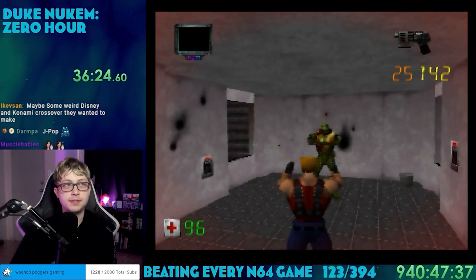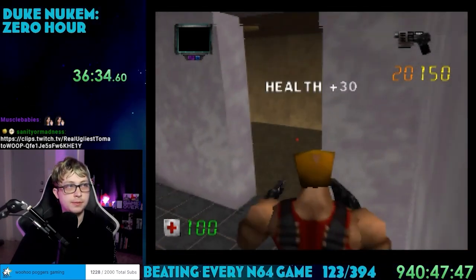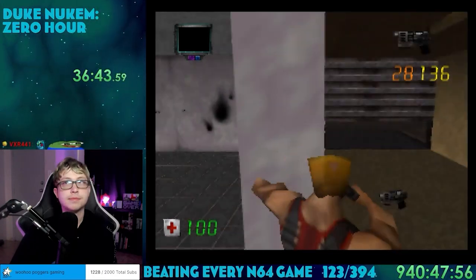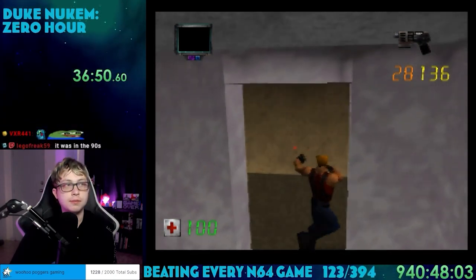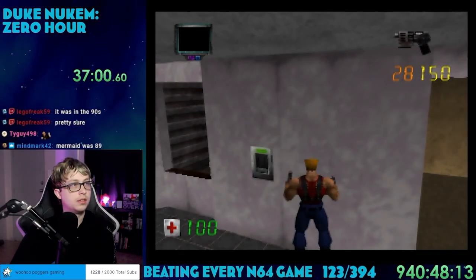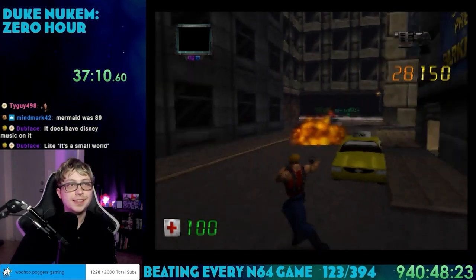So there you have it — my journey to beating Duke Nukem Zero Hour. I was pretty nervous going into this one with how much I disliked Duke Nukem 64, but it ended up being a pleasant surprise. The third person gameplay felt quite fresh in comparison to the ported first person PC game. The difficulty was a lot more forgiving while still remaining a challenge at many parts. All the aspects from the original were there but with much better level design in my opinion. I liked all the different themes with time travel, and the music's great with quite a bit of variety for a shooter. Overall I'd say this is worth a play if you like the other Duke Nukem games — I gave it a 7 out of 10 for enjoyability and a 4.5 out of 10 for difficulty.